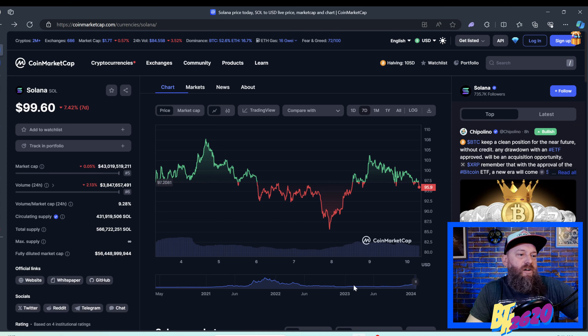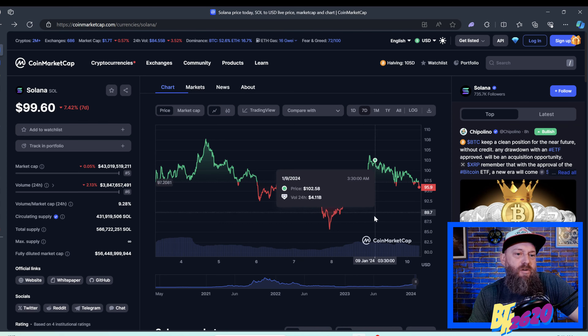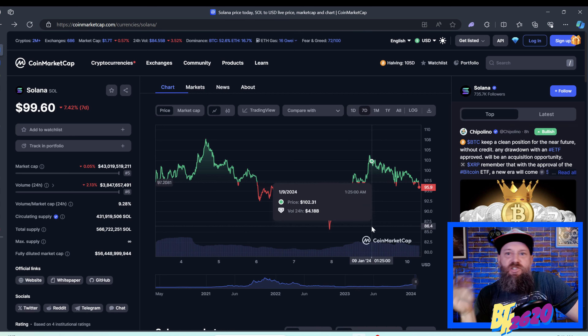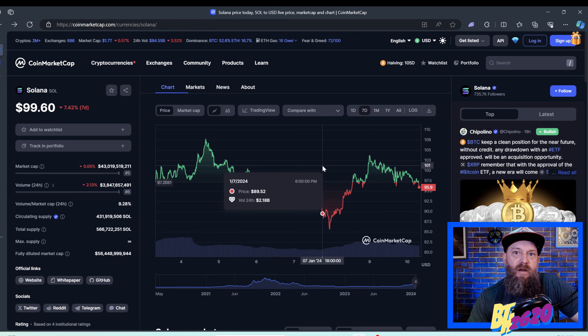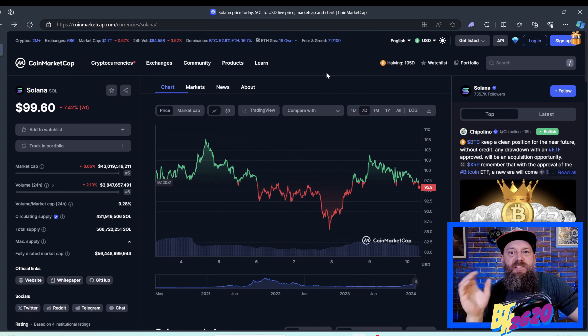We are going to grab ourselves some Atlas tokens. How we're going to be doing that is we're going to do a little bit of swapping — we're going to use a decentralized exchange to actually swap for these Atlas tokens. The reason I personally love doing it this way is that I have a really difficult time buying Atlas tokens on a centralized exchange like Binance, Coinbase, or KuCoin. Most of them, at least in the United States, do not offer the Atlas token.